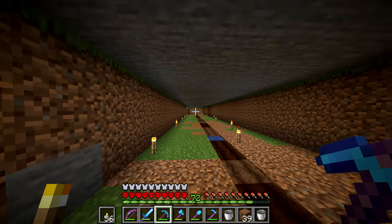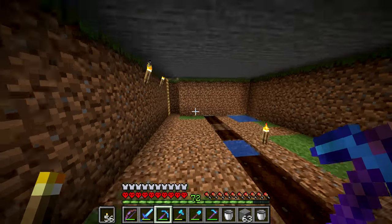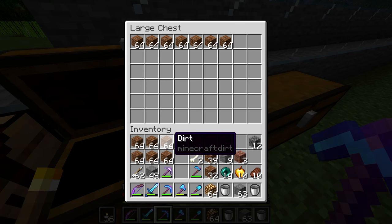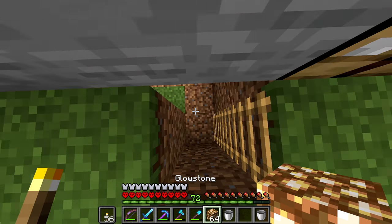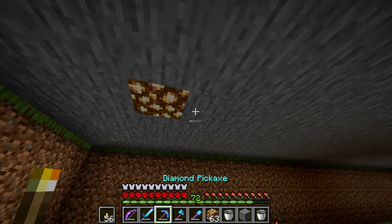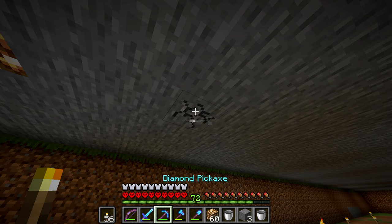We're going to be using glowstone in here to light up this farm since this is a lower layer. I'm going to go grab the glowstone now — we'll have to figure out a nice pattern. The reason I'm doing the glowstone first is I don't want to till it all and then not be able to. I don't want to till it because I'm going to have to remove all the torches, and it's so dark in here that it actually just ends up hurting you.